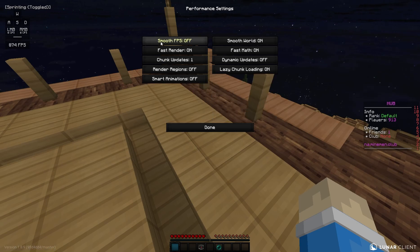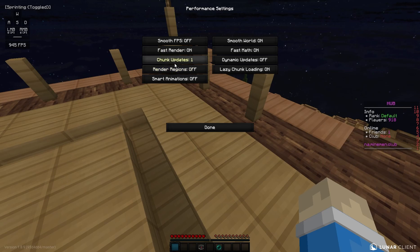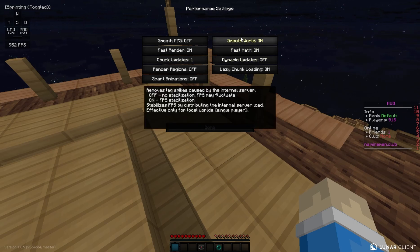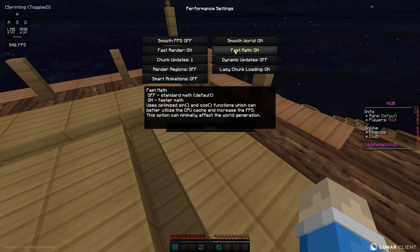For performance, I have smooth FPS off. This is useful if you have low FPS, but obviously I'm not getting low FPS — take a look, 850 FPS — so we're going to keep that off. For fast render, I have it turned on. It's fast, that's why I have it on. Smooth world, I have that on. I'm not sure exactly what it does — let's see: removes lag spikes caused by internal server. I think you'll want that on. Fast math on — it's faster.